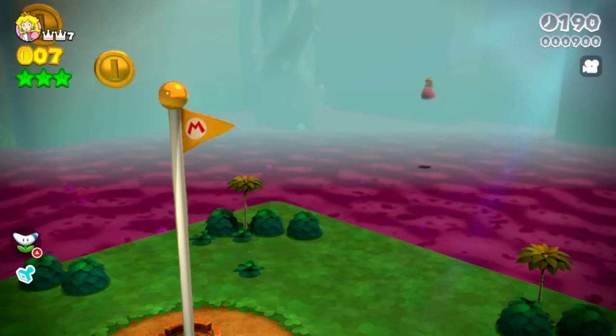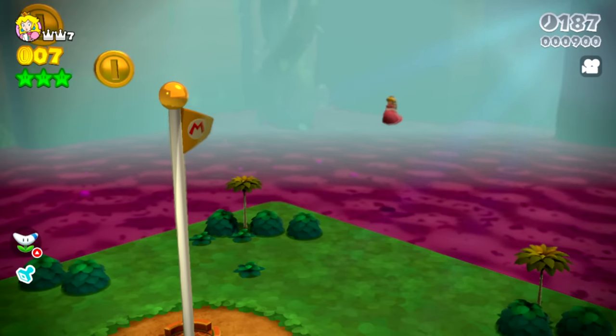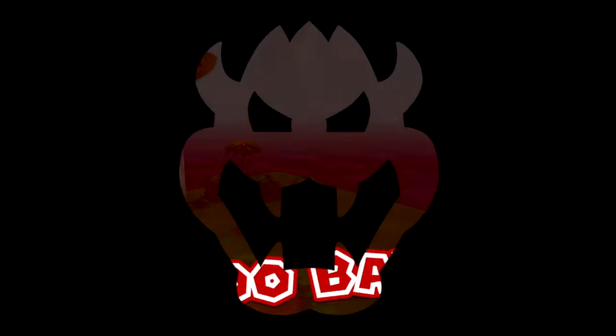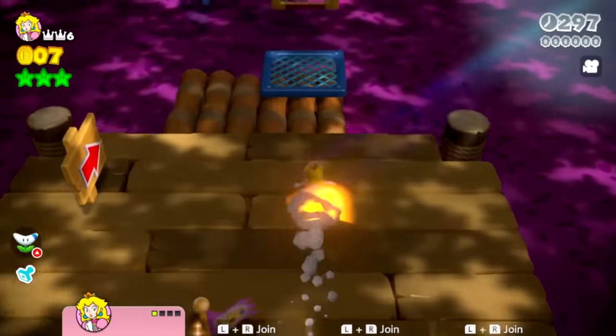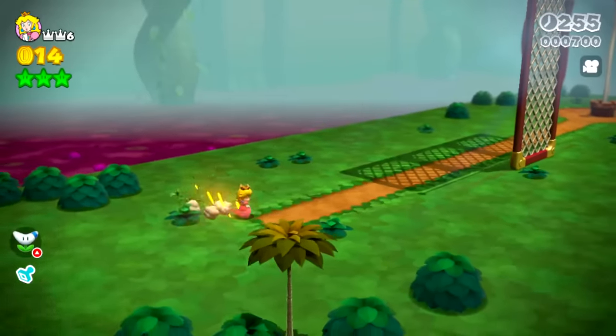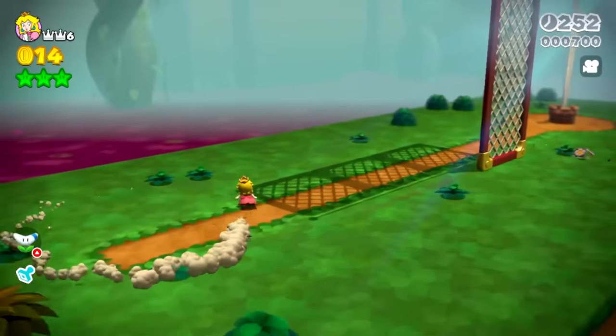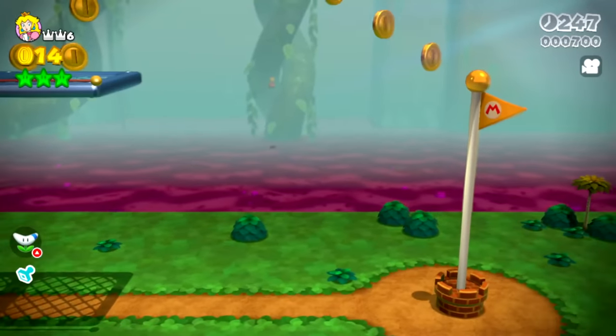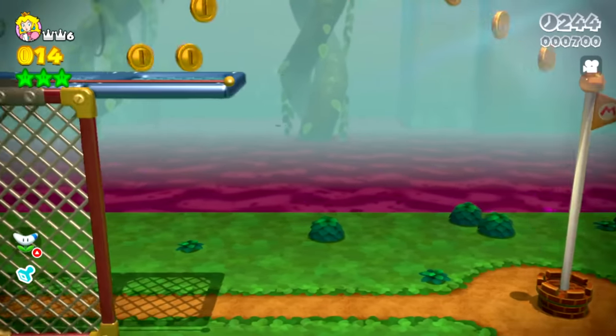Let's see if these walls are solid. Nope, you just float right through the walls. Let's head back before we fall into this poisonous goop and then we'll explore some more. Man, we could float for a while, but we just didn't make it back. If I did a dive there, I probably could have still survived. Let's see if those trees in the background are solid - I'm guessing they won't be. Nope, you could fly right through them also.